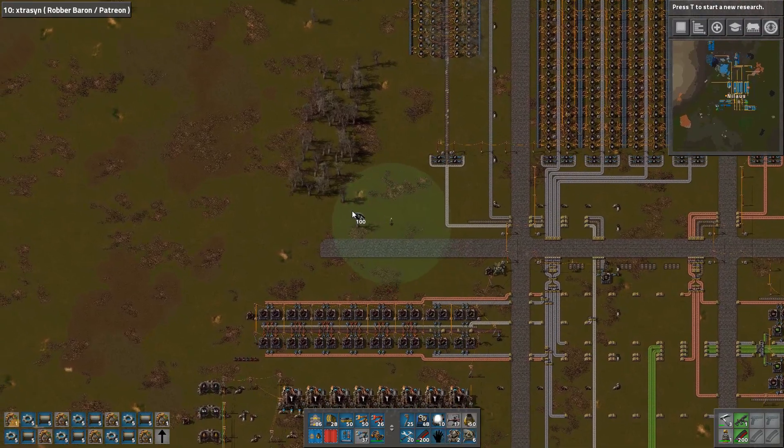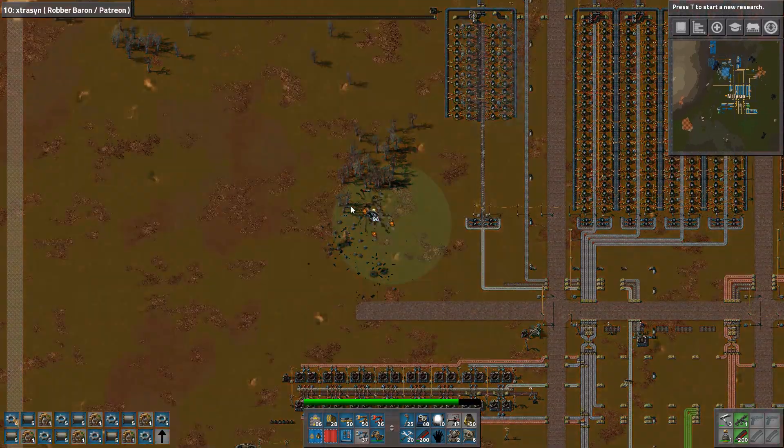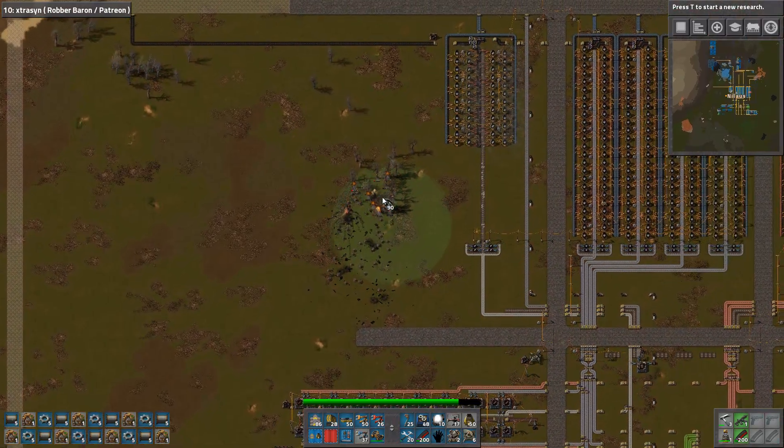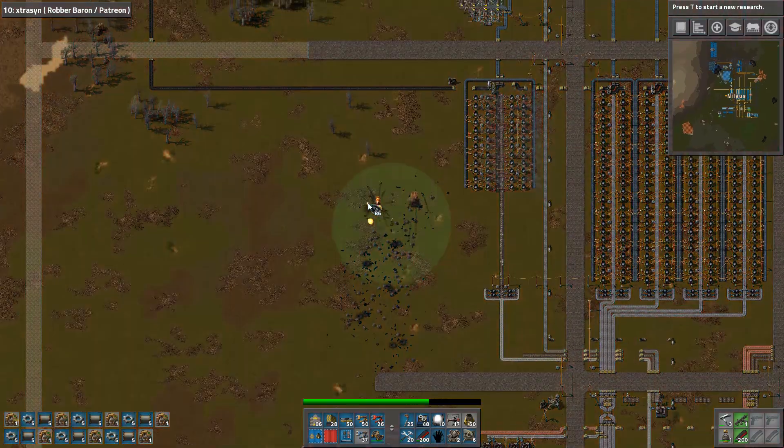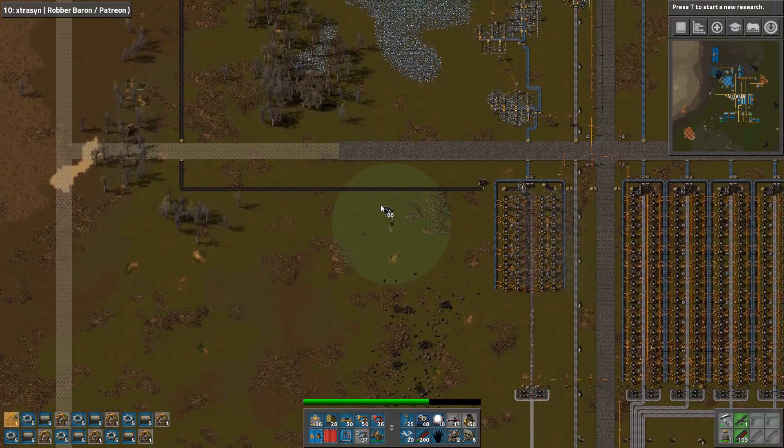Let's start blowing things up here. This is inside our base — it used to be on the outside of the base, but now it's suddenly turning into the inside of the base. I'm kind of blowing myself up here.